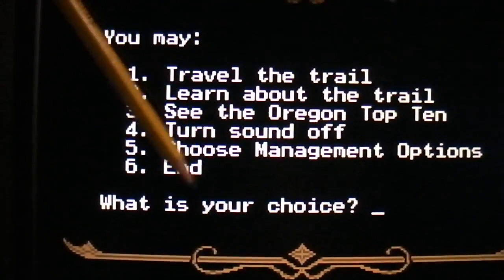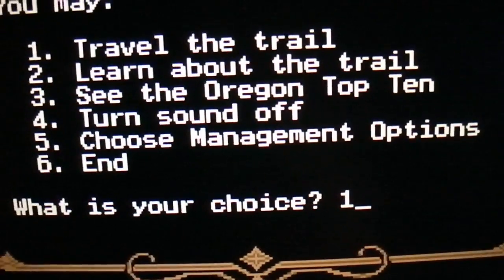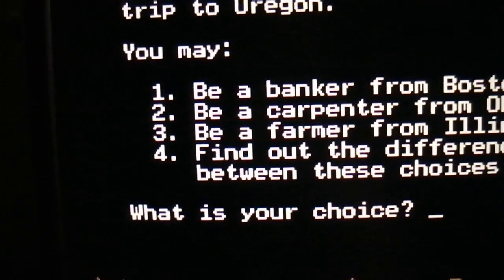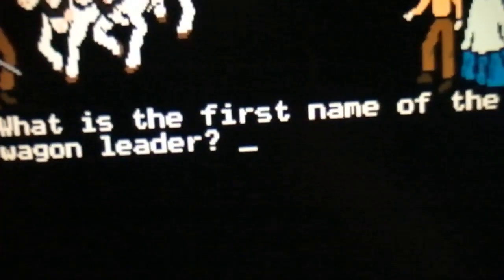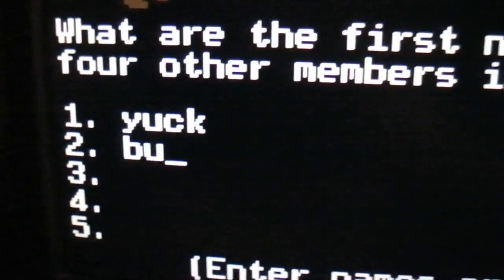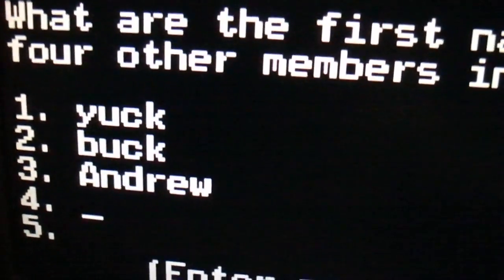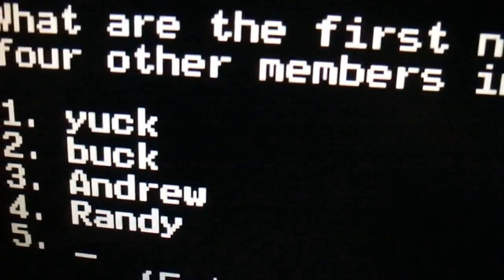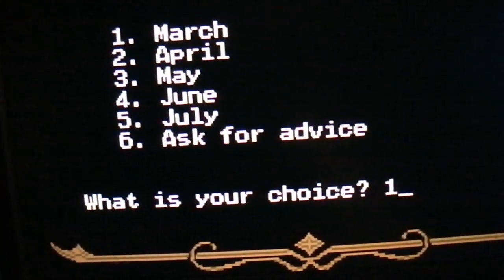It's very simple, you might have seen this before. I'm only going to discuss option number one since I don't have that much time. Travel the trail. I'm going to be a banker again — carpenter and farmer, those aren't as good. The leader is Yuck, player two is Buck, player three is Andrew, player four is Randy, player five is Rascal. And let's go for March — I always been sad on April but let's go for March this time.